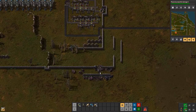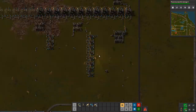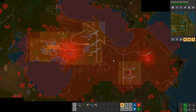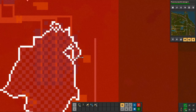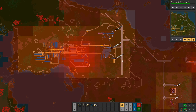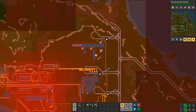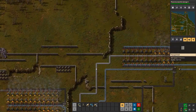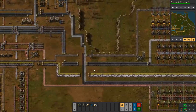Any other attacks? Oh shit, I forgot to replace the radar at the iron ore mine. This is saturated.